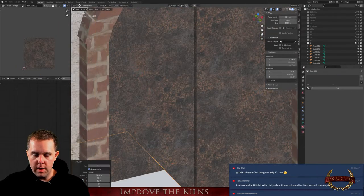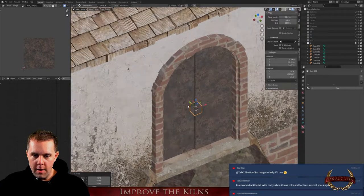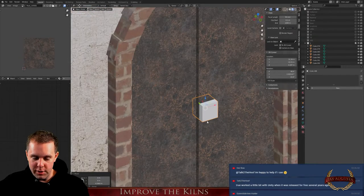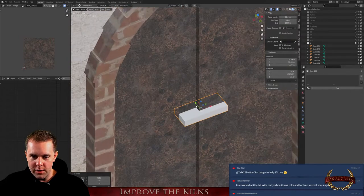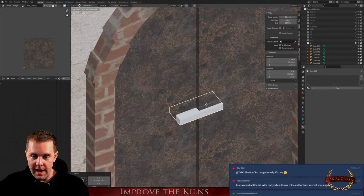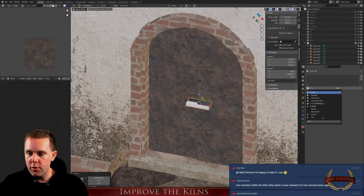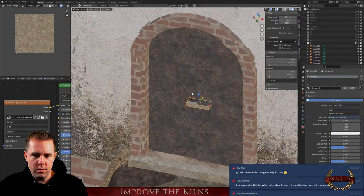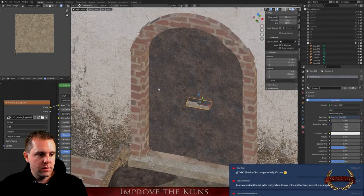We also need a handle here. I'm always a little scared when Devro is watching because he's pretty good and sees every mistake I make — especially when I don't use the array modifier. Let's add a concrete texture here. It's not realistic but you won't see that it's concrete — you'll just see it's a different texture.